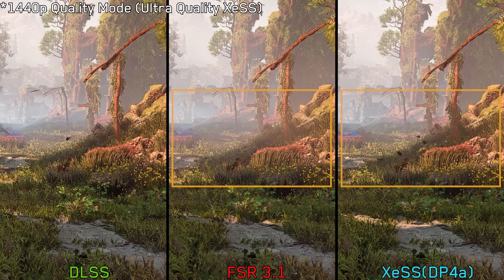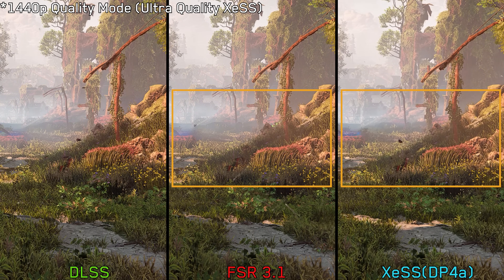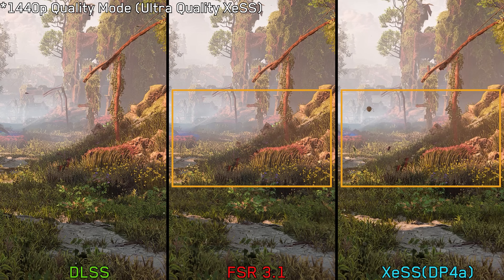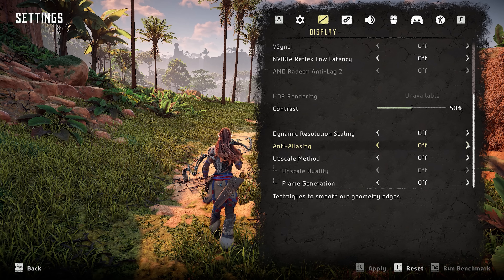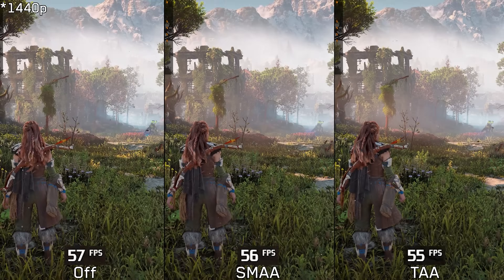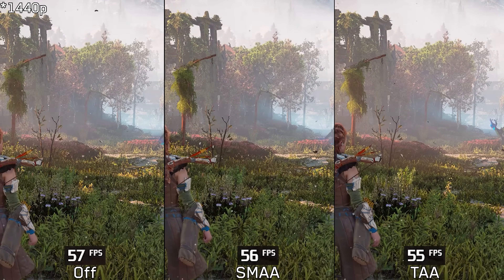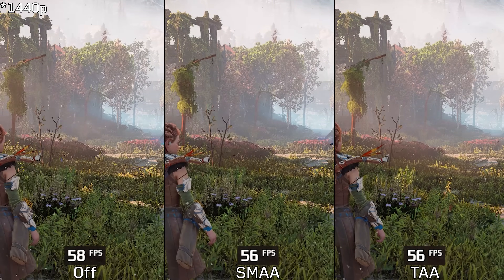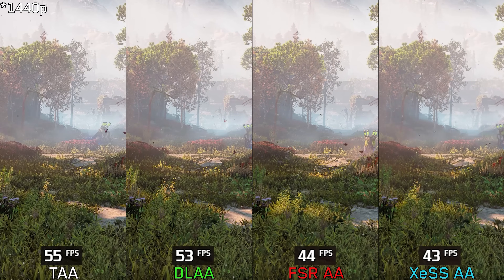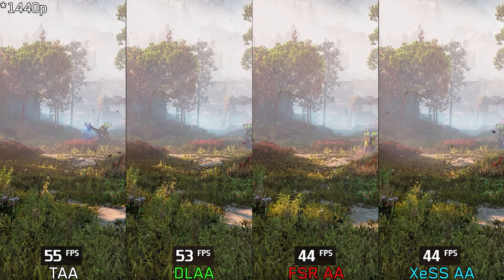Regarding image stability, FSR 3.1 looks more temporally stable than XeSS and closely resembles DLSS. If you don't mind aliasing and prefer the sharpest looking image, this game — like Horizon Forbidden West — offers the option to turn off temporal anti-aliasing completely. Here is how turning off AA or using SMAA compares to TAA in terms of image quality and performance, and finally a quick comparison between DLAA, FSR 3, XeSS, anti-aliasing, and TAA.